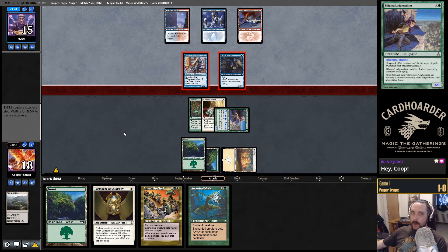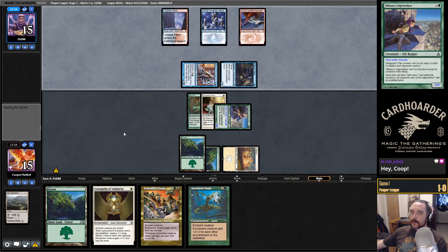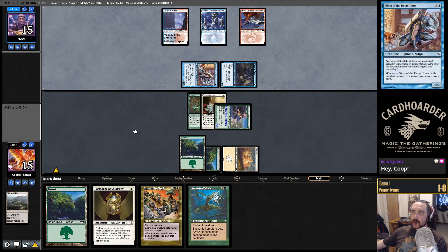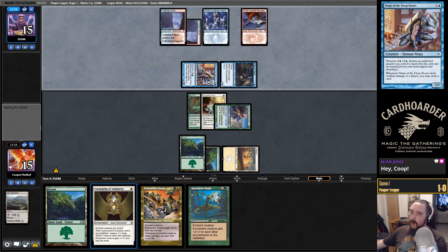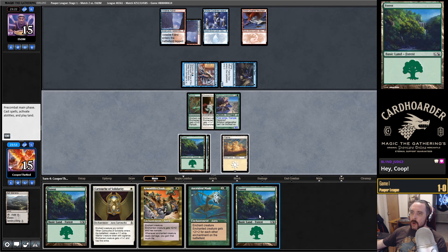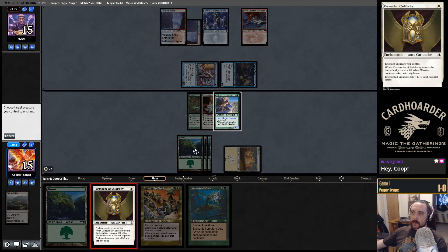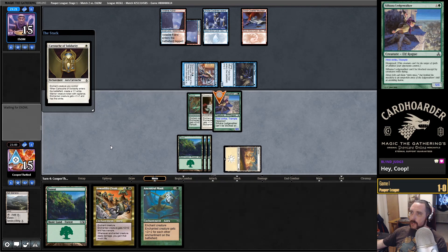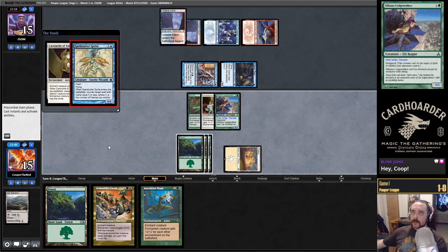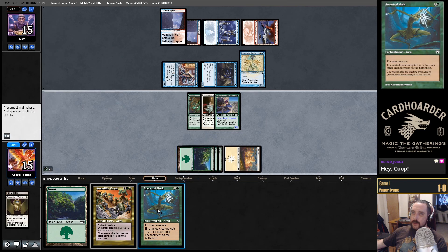It's going to be hard for them to deal with this Ledgewalker. They've got Ninja working, so they're going to have a ton of counter magic. Thinking we might go for Cartouche into Mask here — try to draw out some counter magic to resolve the better spell. Regardless, if Cartouche resolves, it's still quite good. Okay, so we get to resolve a Mask. Baited! It's only going to give my creature plus five, plus five.